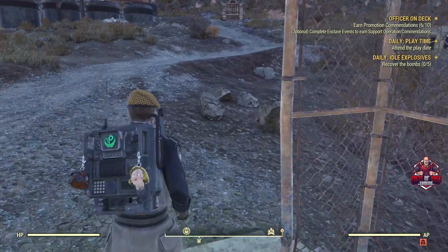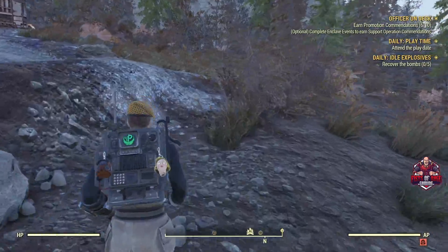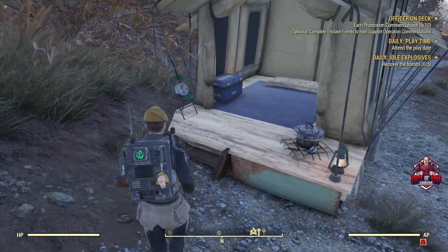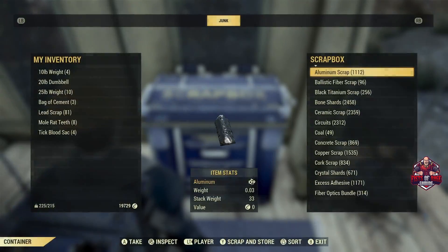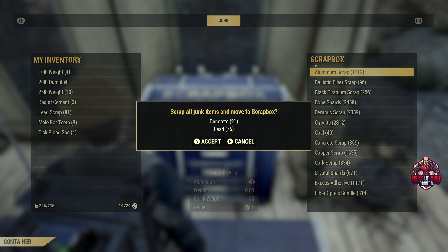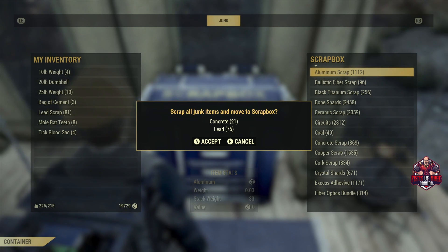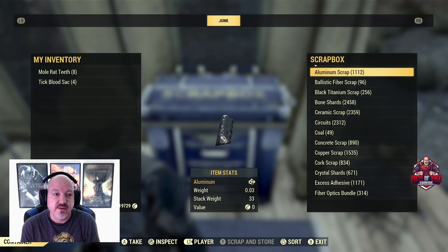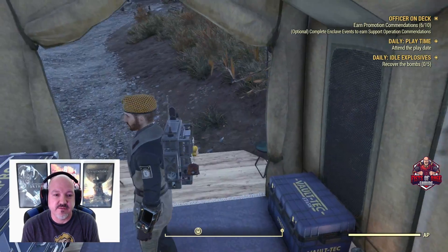I can't run because I'm over-encumbered, but we go to scrap — another 75 lead. Add the 81 to that and that was a quick 156 lead. The best part about it is that it's completely unopposed; you don't have to worry about fighting anything for it.